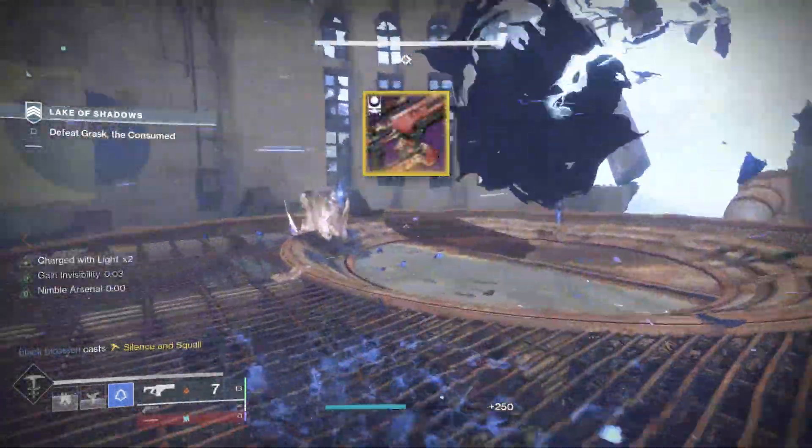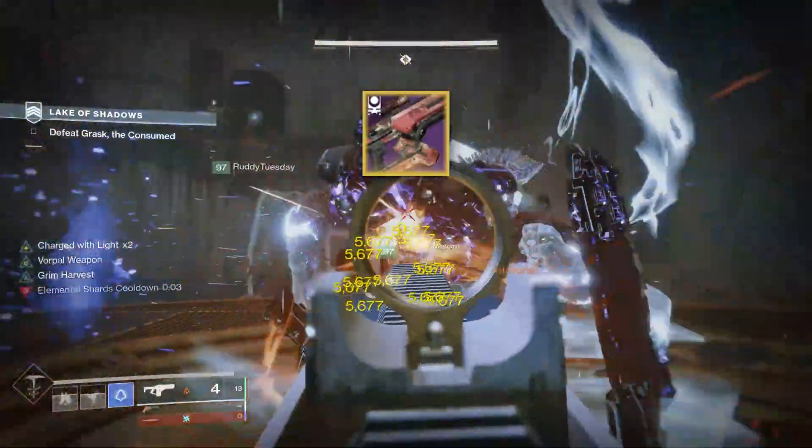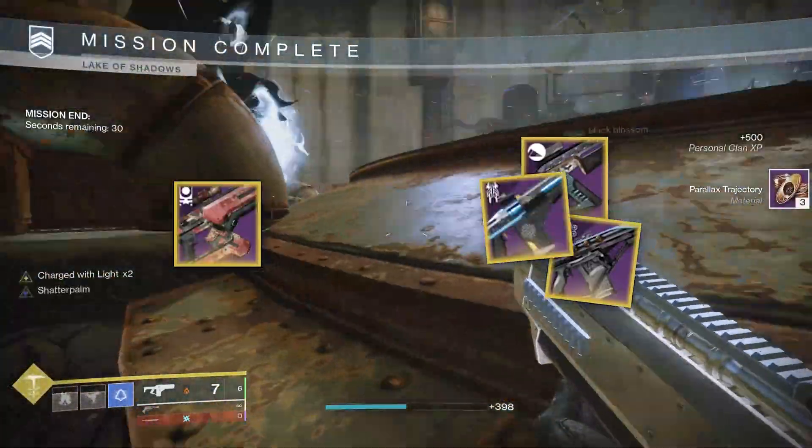Recently, I was curious to see just how strong Cartesian Coordinate really is compared to other Fusion Rifle archetypes, ever since the Rapid Fire Fusions got a buff. So in this video, we're going to look at its DPS compared to a Precision Frame and a High Impact Frame Fusion Rifle. I also wanted to see how closely the Null Composure could compete with Cartesian.